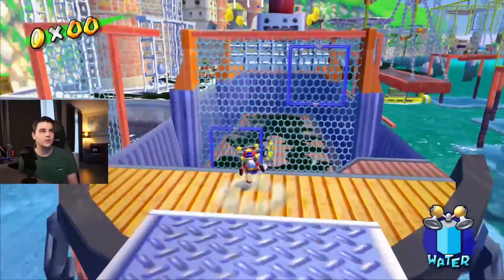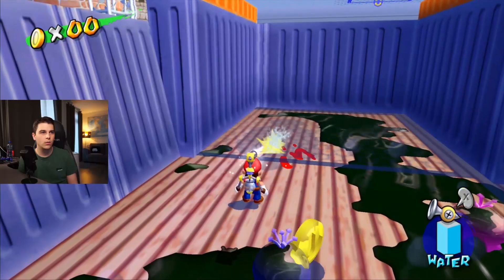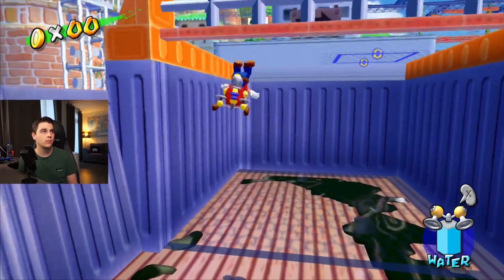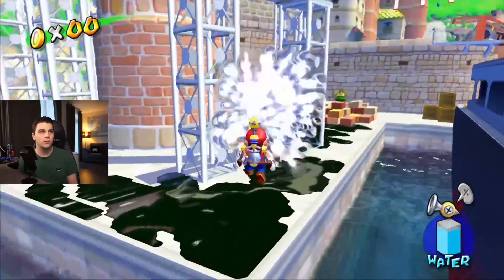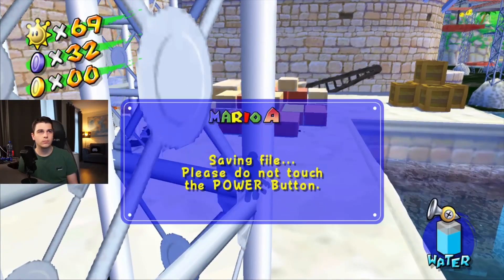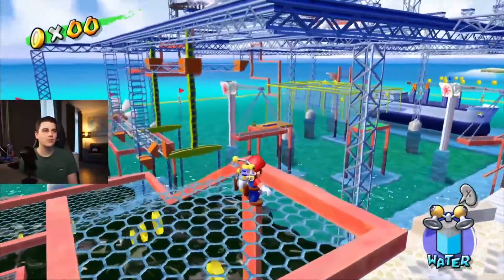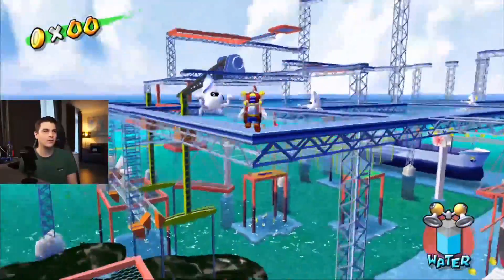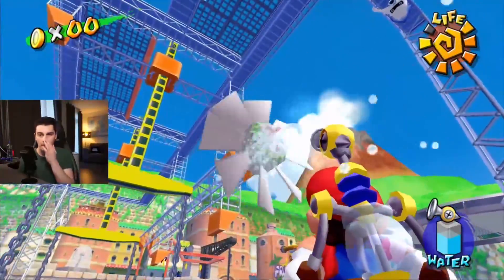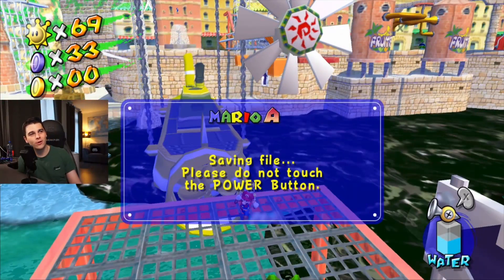First blue coin, which is exclusive to this level. It's inside the boat. Then there's another exclusive one right here. And then there's another one by the yellow submarine — I recommend getting up to the yellow submarine. You make your way up here and then side flip or spin jump up here — this is where you want to be. And that's all we're going to get in episode 1.